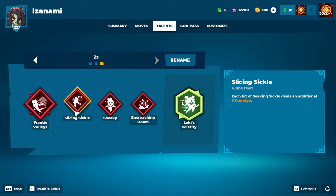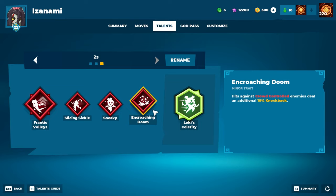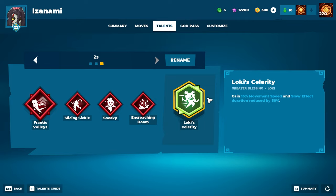For Minor Traits we have Slicing Sickle, which makes our Sickle do 3 extra damage on hits — both on the first hit and the hit back. We have Sneaky, which gives us extra movement speed while stealthed. This pairs nicely with the Greater Blessing, Loki's Hilarity, as it's still the same patch. The last Minor Trait is Encroaching Doom, which gives extra knockback on hitting crowd-controlled enemies — so if they're feared, for example, we get a hard knockback on them.